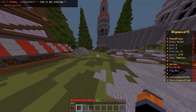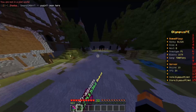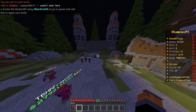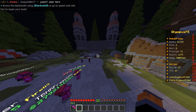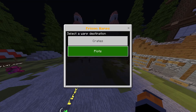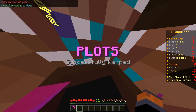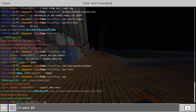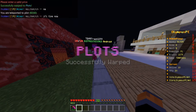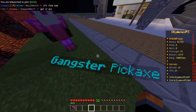We're going to someone's plot because they allowed me to use their pickaxe for the video. You can do /warp and go to crates or plots. Let's do /p warp 60 and head over — he's over here, hopefully he gives us his pickaxe.